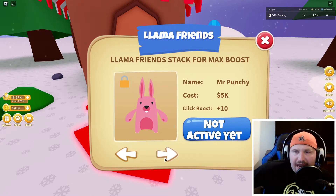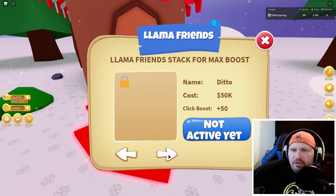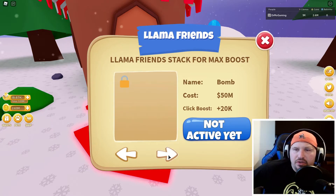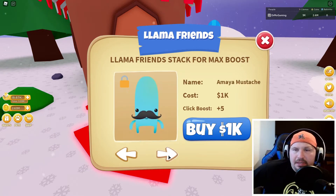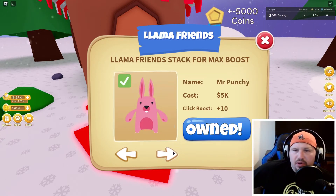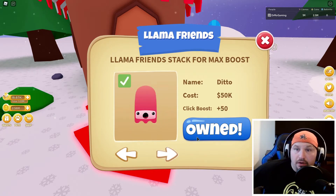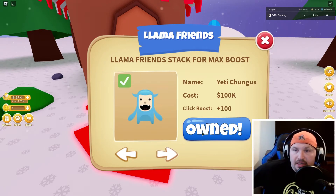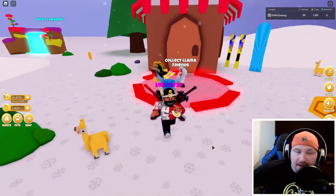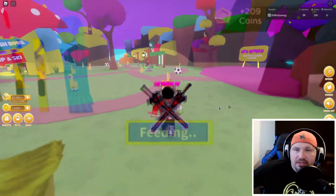There's Mr. Punchy — not active yet. Items include a little potato, Ditto, Yeti Gummer, Happy Halo, Drippy, Sloopy, Bomb, Pop Pop. I'm going to keep buying. Owned at $10,000. Ditto at $50,000 — that's a lot of money. Yeti Chungus, Gummer at $500,000 — okay, that's enough. Gummer is a lot of money.